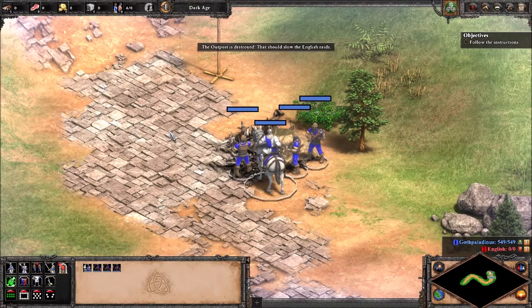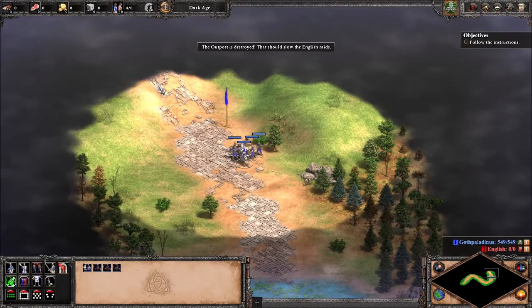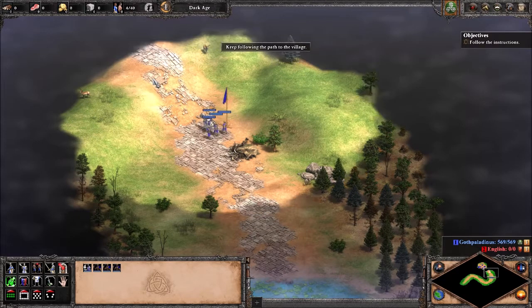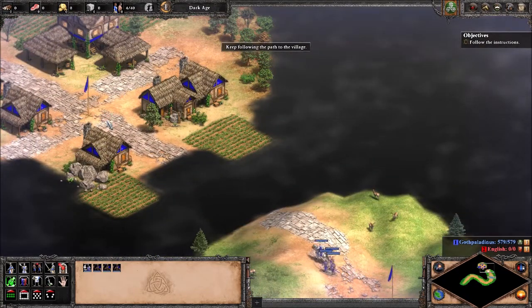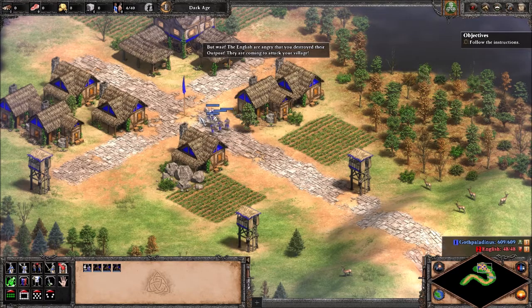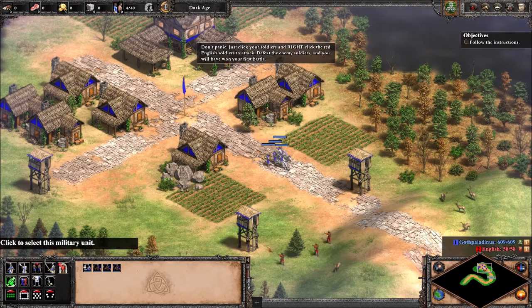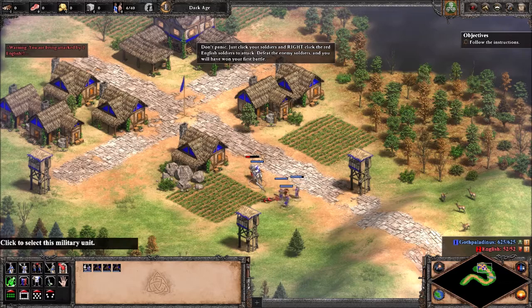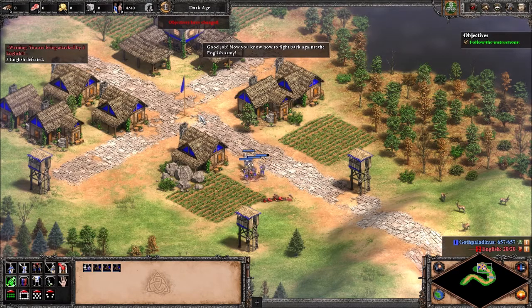The outpost is destroyed. That should slow the English raids. Keep following the path to the village. Home sweet home. But wait — the English are angry that you destroyed their outpost. They're coming to attack the village. Don't panic. Just click your soldiers and right-click the red English soldiers to attack. Defeat the enemy soldiers and you'll have won your first battle. Good job. Now you know how to fight back against the English army.